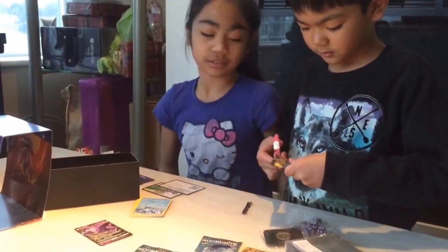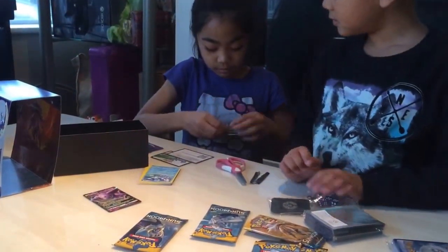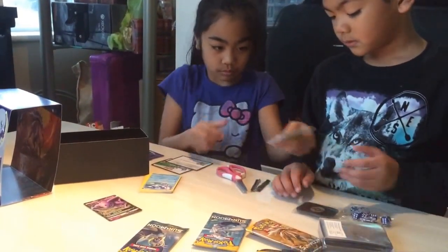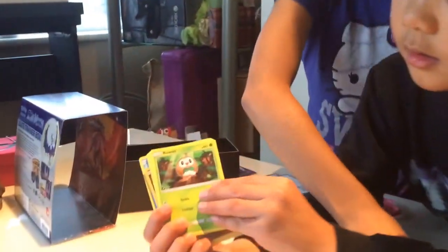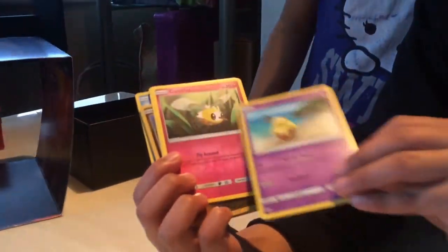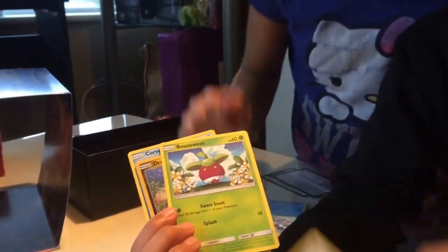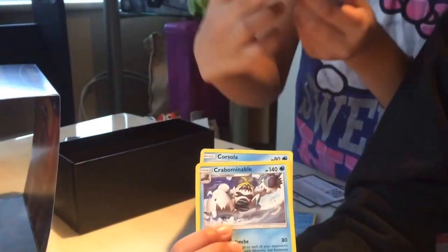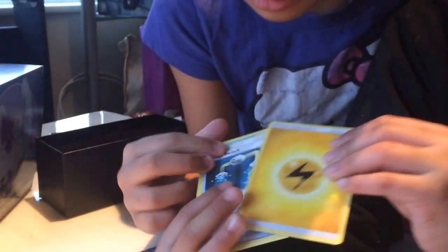Espeon. Don't cut the card. I'll show them here. These are lots of new Pokemon from the Sun and Moon set. Oh look, a holo Dratini — it's gold. Energy card.